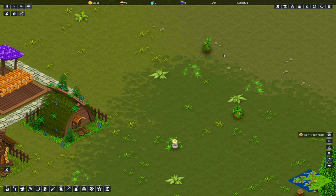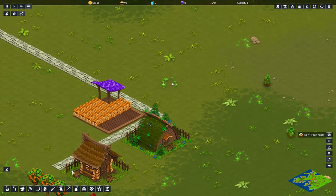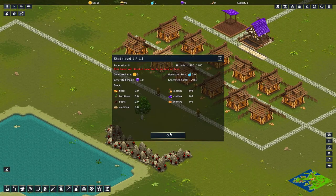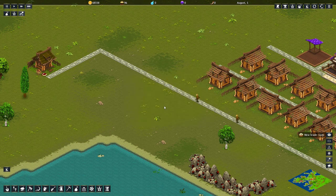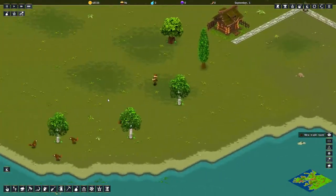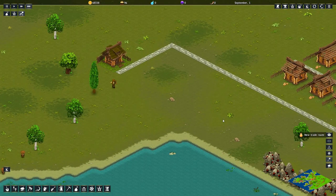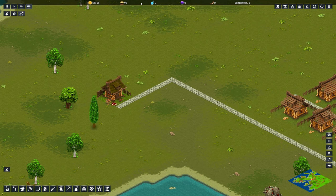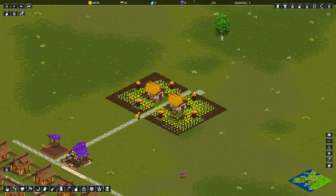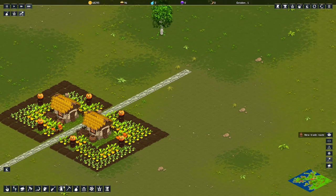Grow me some shrooms! Is that a tree sapling? I want shrooms, dude — I know you can plant shrooms, I've seen you do it before. Oh, we got some meat already! There's meat already. This guy is hunting turkeys — look at him go! Yummy. We can't handle the trade routes yet. Meat is all good, but I think we should do more farmlands.